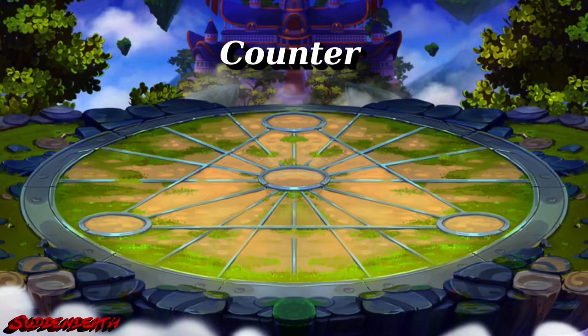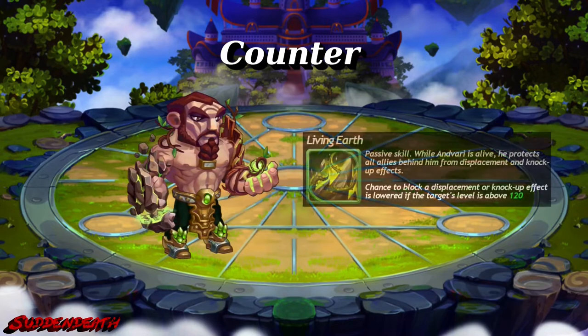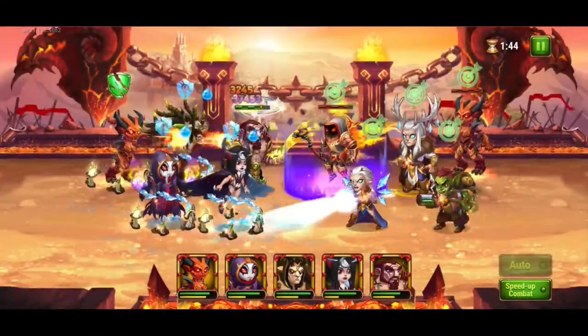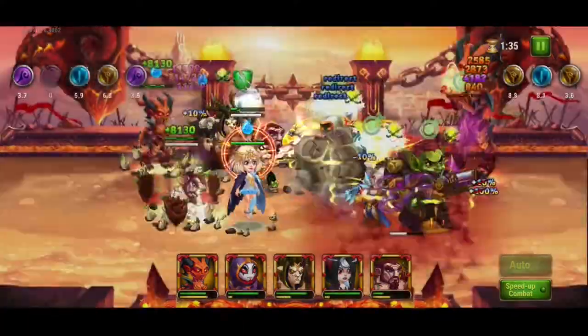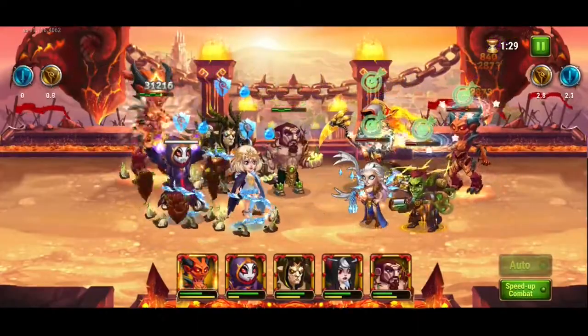Now it's time for the counters. The first one is Antwari the tree. His rooting ability works very well against the twins — especially as a tank he can protect all his allies. If Lars uses his storm, only Antwari will be pulled through the needles and the rest is safe. With some healing you are well protected and can avoid a lot of damage.